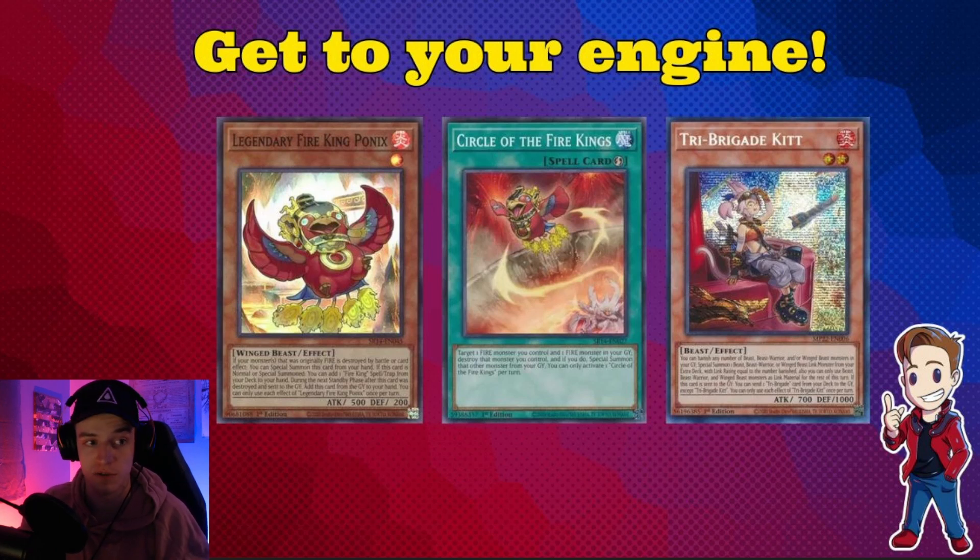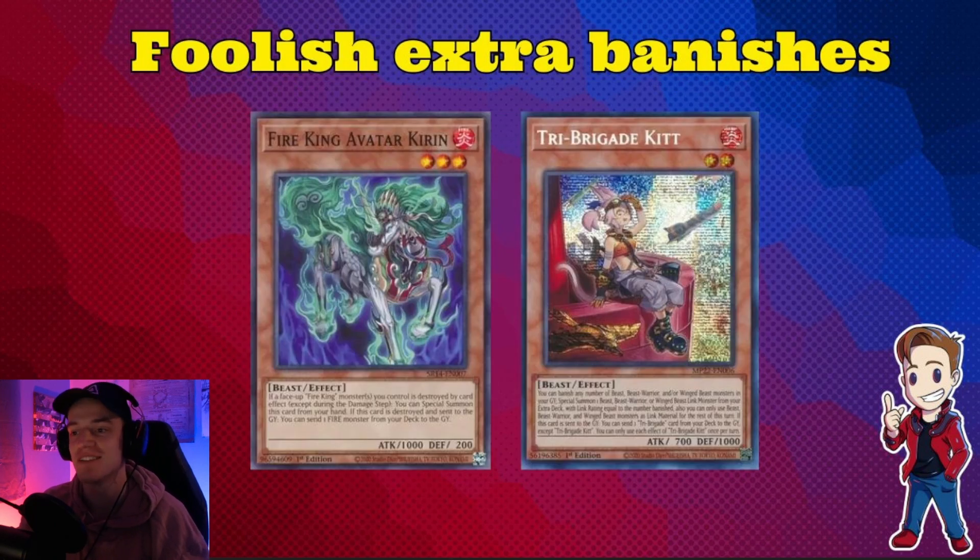Another card that was forgotten from the structure deck is Fire King Avatar Kirin — baby Kirin. This card is actually pretty crazy: when it's destroyed you can Foolish a Fire monster. You might think the Garunix can already pop a Fire Beast, but this gives you an additional card in grave if you want to go for the early Omen play — link both off and search Ponix. It's really nice to have that extra card. If you hard open it, it can still special summon itself when a Fire King dies. You can go Fire King Island, pop Ponix, add Garunix, then Garunix dumps Kirin, Kirin dumps Kit, Kit dumps Nerval, Nerval adds Charis, and Charis can send anything from your hand that's a Beast, Beast-Warrior, or Winged Beast.